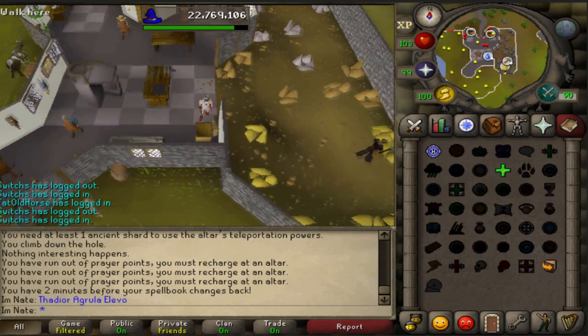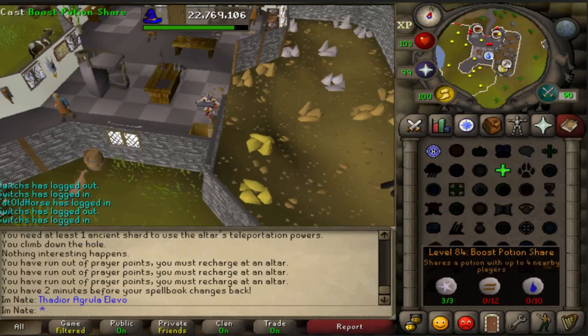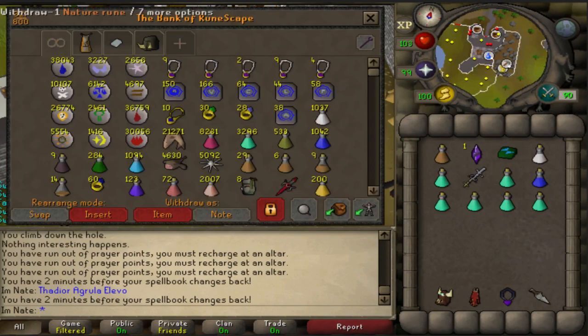You do have to unlock this first, but a quick way to get there is using the teleport to Corend on the normal spellbook, which takes you straight to where you enter it. The teleport takes two laws, two souls, four waters, and five fires.